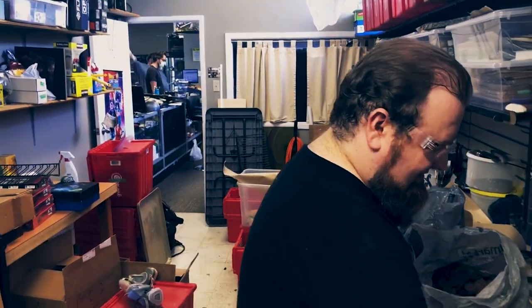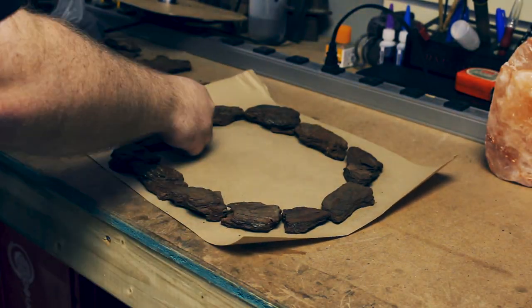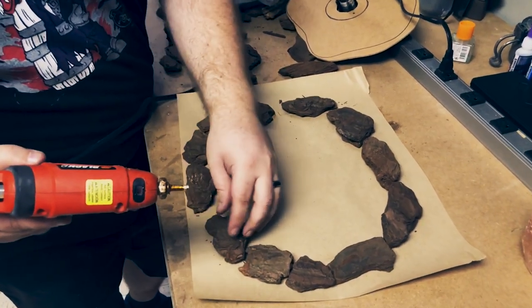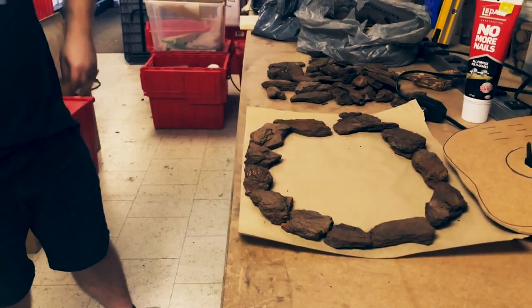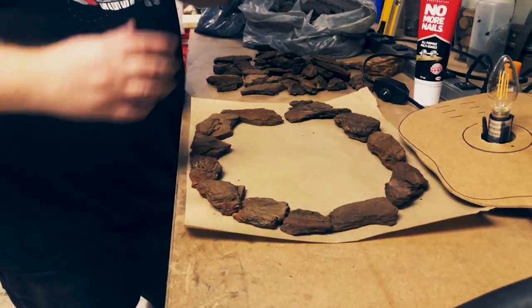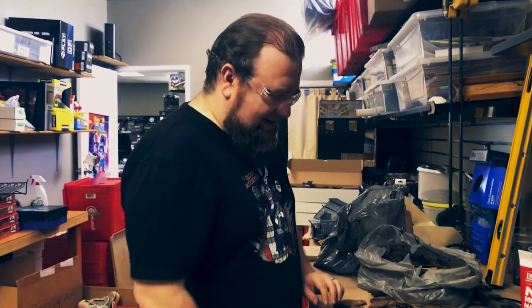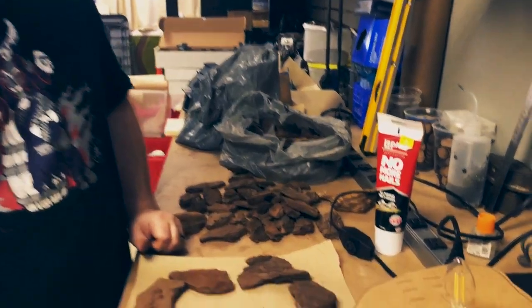Top Tim's top tips! No More Nails - it's repositionable for 15 minutes. This actually comes from Jason. He loves this stuff and it really does work really well for, for example, taking a 3D printed block and sticking it to a board. Hot glue should mostly be viewed as temporary - sometimes you can get away with it, but the proper adhesive is what's going to make your terrain last.